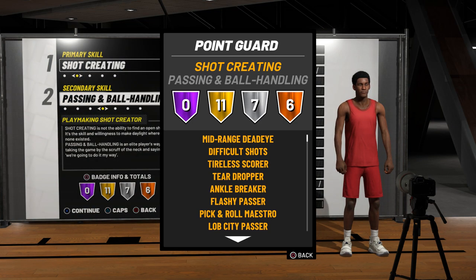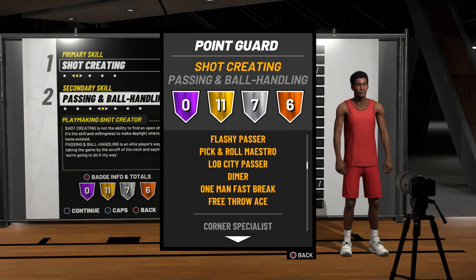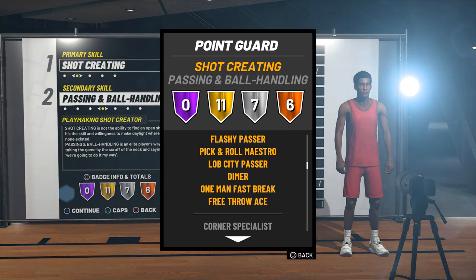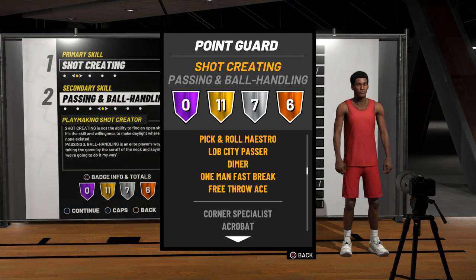Flash Passer é badge pra você conseguir dar um passe mais diferenciado — o Irving de vez em quando faz muito isso. Essa Pick Master faz diferença: a badge faz com que você consiga fazer arremessos bons trabalhando com o Pick and Roll. Lob City Passer é auto-explicativa, pra você conseguir dar passe pra lay-up. Dimer é pra você conseguir encontrar companheiros em boas situações pra arremessar. One-Man Fast Break é pra contra-ataque. Free Throw é badge de lance livre, obviamente.